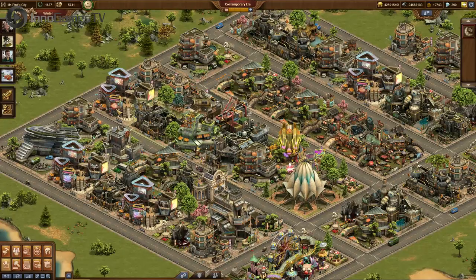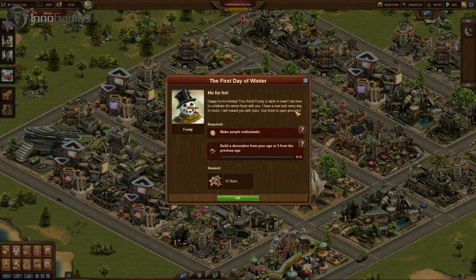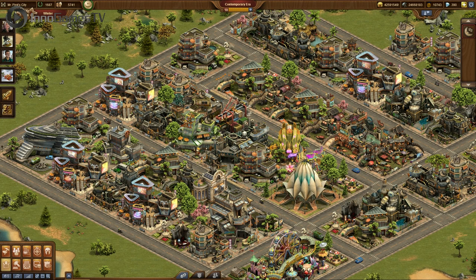Brace yourself because now comes the winter fun. Pear from Forge of Empires shows you their new winter event. Once upon a time, in your city of Forge of Empires, there was a strange visitor. He looks like a snowman and he goes by the name of Frosty. Frosty has a new task for you every day. You see your quest giver Frosty up here among the other quest givers — he is there with a new quest for you every day. He asks you to do all sorts of things to help him run a winter party. And if you do fulfill his quests, he will reward you with stars.